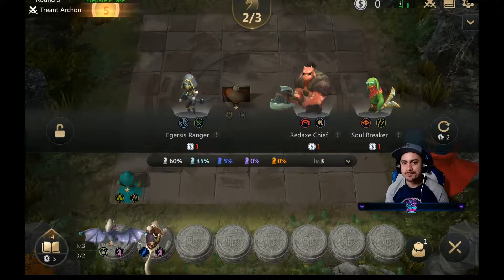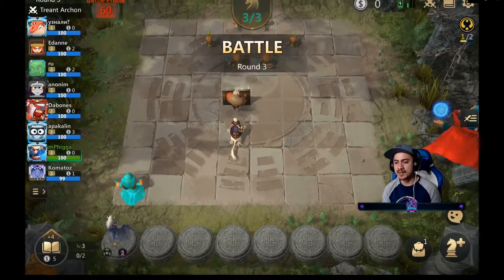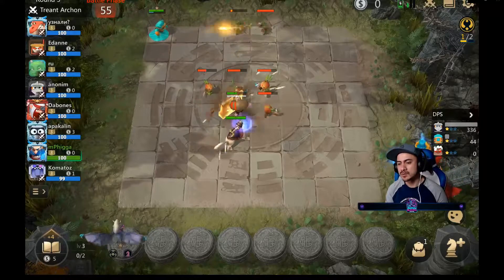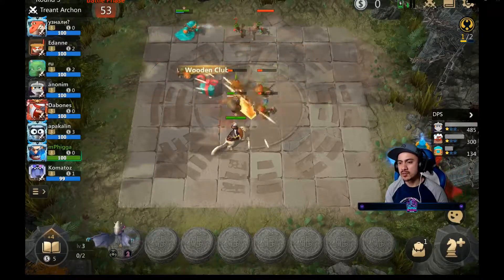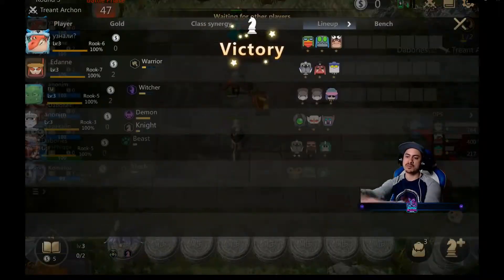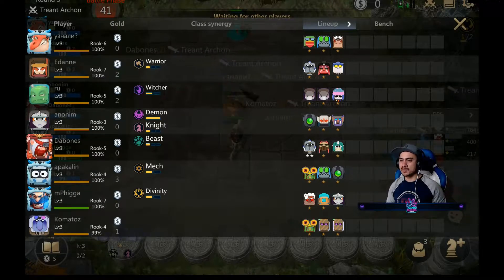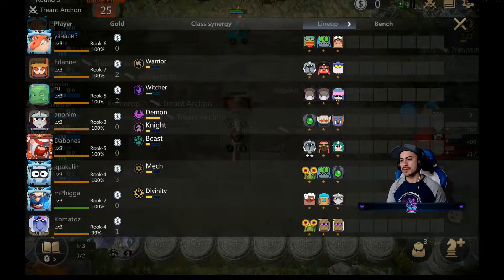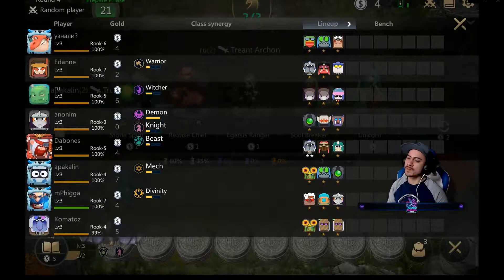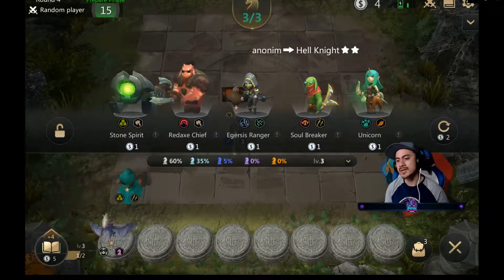Let's jump back into the gameplay. We started off with a god of war, and it looks like my thought process here was potentially to look at a knight composition. I've been hearing from other content creators that I watch that knights is progressing quite well at the moment, especially with the dragon builds. I've been trying that out and I'm sure I'll have a video out soon on a dragon knight build.